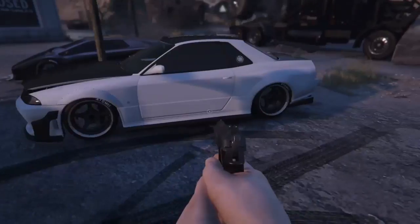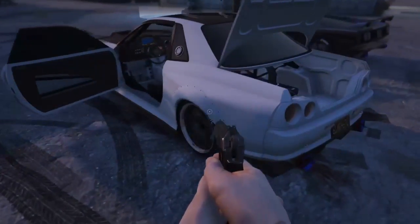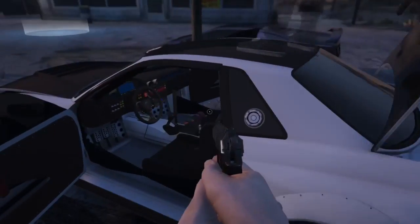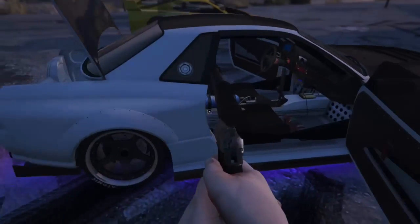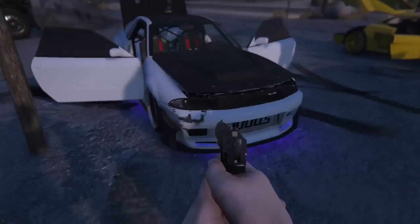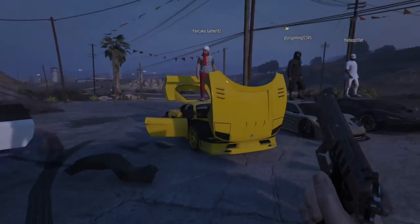Over here we've got TJ. He's got a white and black with blue underglow elegy ritual custom — definitely a really nice car. I really like it. The blue underglow just makes it look so beautiful.